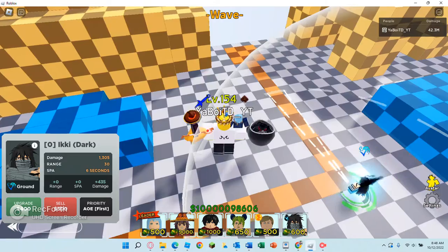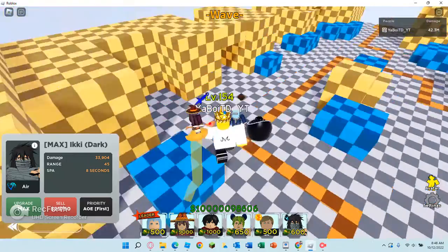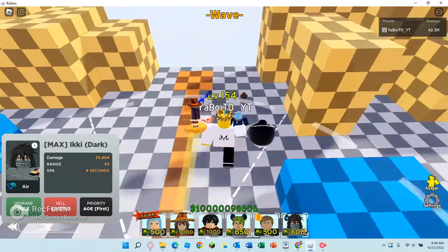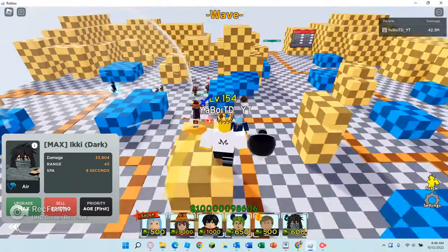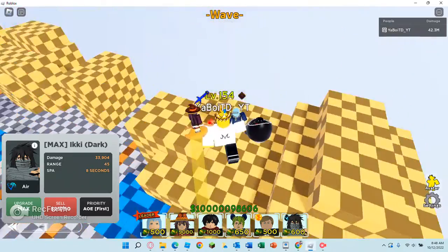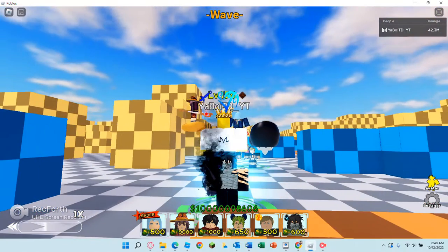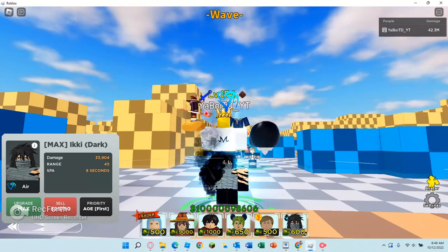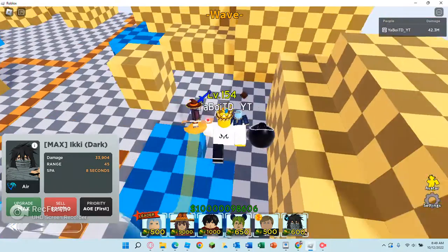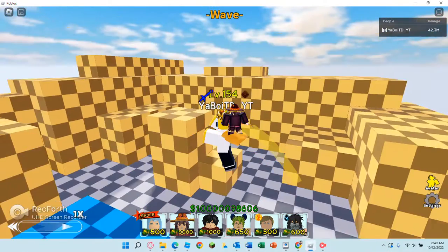The last unit we have is Ichigo 6-star. I know a lot of you think Ichigo is trash now, but look at that 8 SPA, 33,000 damage, and look at this AoE cone with 45 range too. This unit is basically just as good as Blackbeard's 6-star — without Orb it's probably better in fact, but with Orb it's a little bit worse. This unit is still definitely in meta and extremely meta for infinite mode. These are the most underrated units in all-star tower defense.